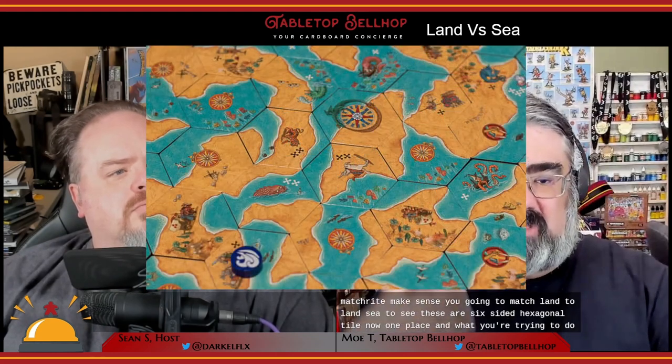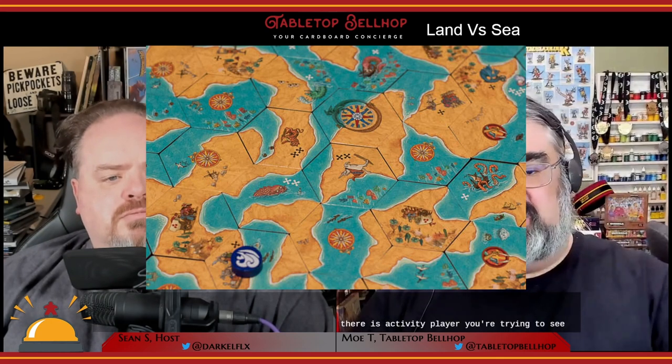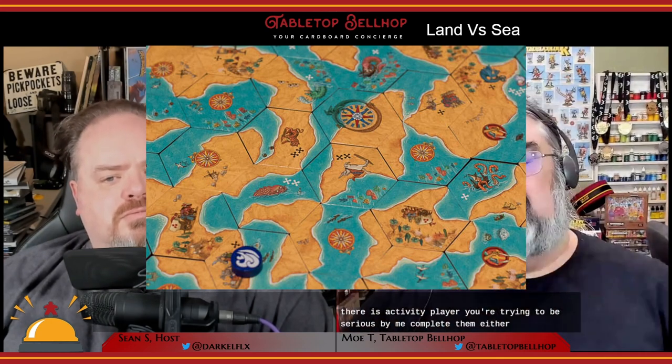After placing a tile, you refill your hand so you always have two tiles face-up in front of you. Tiles are placed so the sides match — land-to-land, sea-to-sea — on these six-sided hexagonal tiles. What you're trying to do is complete areas. If you're the land player, you're trying to complete land areas; if you're the sea player, you're completing sea areas — meaning they're closed off on all sides.